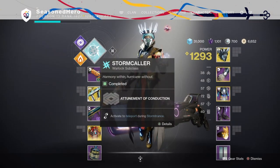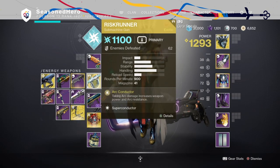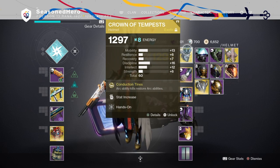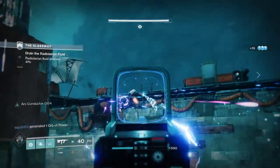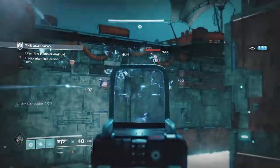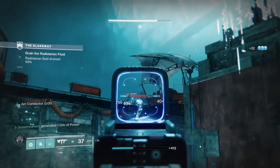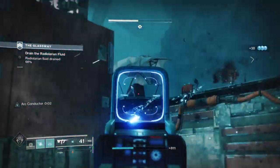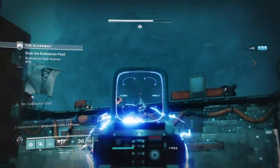Next up we have another crowd controller build based around Arc, but this time you're going to be proccing it a lot and anyone caught within it will be shocked to the core. With the Crown of Tempest and Attunement of Conduction, we can create a very nifty build that will yield ability energy you can focus back into your Risk Runner to proc its ability and have a constant flow of Arc energy between you and your enemies. You will need to be utilising both your grenades and melee, and you'll want mods that heavily focus on providing energy to those areas. The Arc Web perk from the sub tree chains Arc damage to others and also regenerates your grenades. The smart way to loop this is to use your pulse grenade near a group of weak enemies and let the grenade take them out or injure them to proc the perk and proc our exotic helm, giving a large chunk of grenade energy back while also charging us to use the Risk Runner.